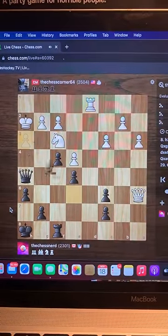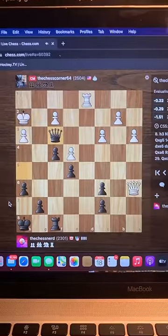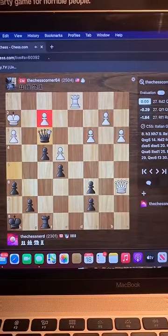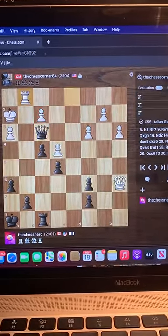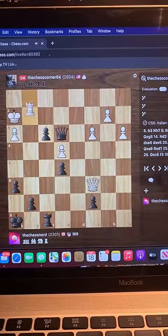I play this nice bishop takes h3 move, forcing the pawn to take, and now I can grab the knight threatening f2 and this rook. The rook moves and now I check and play queen e3 — all the patience in the world.